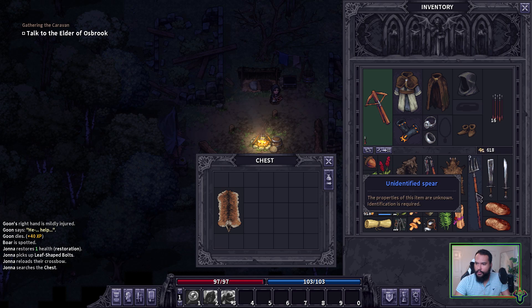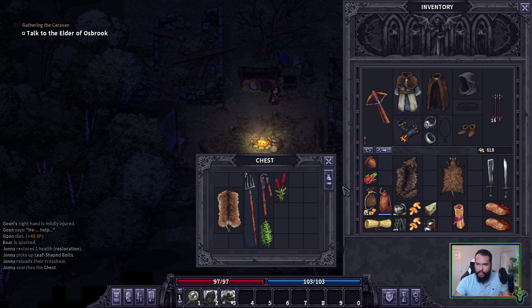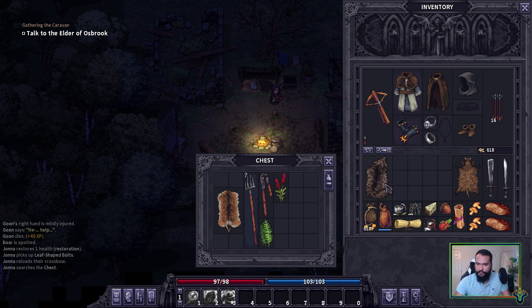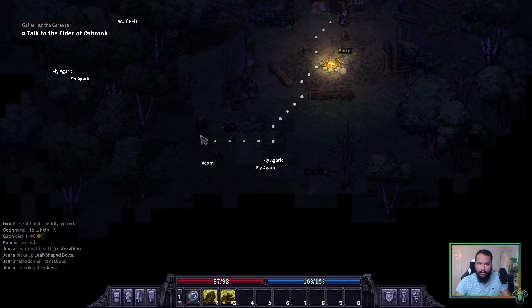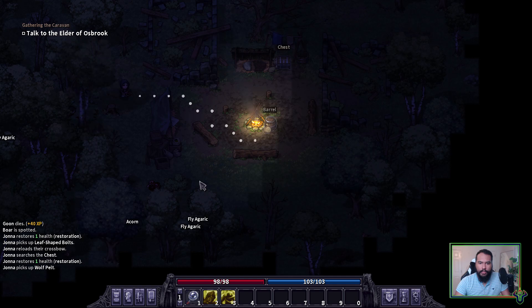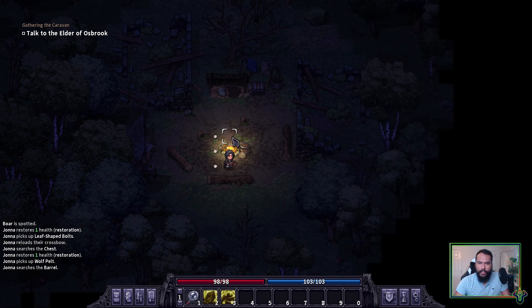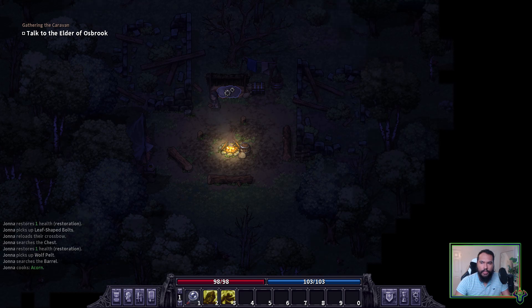For right now I'm going to put some of this lower-value stuff in here. I don't need these just yet. I'm also going to modify this. Acorns, wolf belt, some picnic buns up there — always nice to see. We got a barrel — we already opened the chest. Barrel has essentially nothing in it. Let's cook some stuff — just the acorn. How's my hunger? Nine — nine's fine. You can roast the acorns, which is really cool. We're going to go sleep and save.